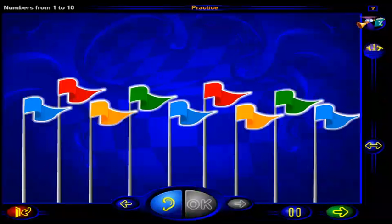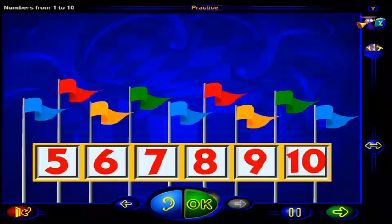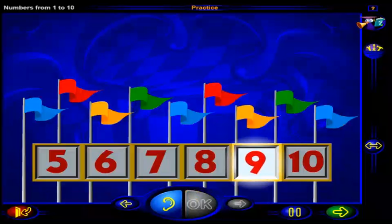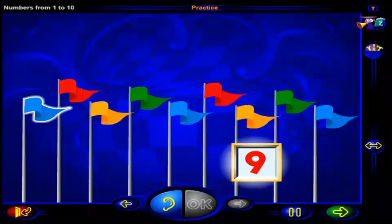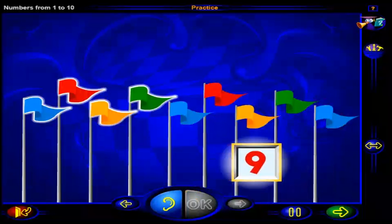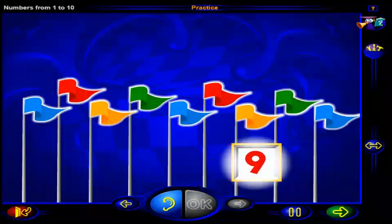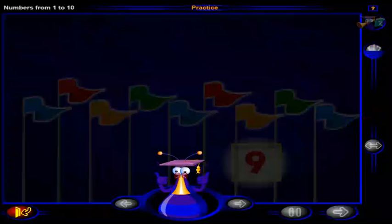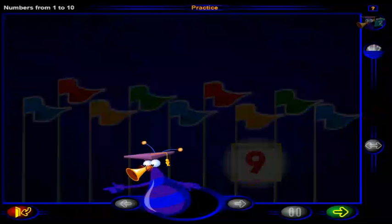How many flags are there? Click on the number, and when you're done, click OK. That's it. There are nine flags. One, two, three, four, five, six, seven, eight, nine flags. And this is the number nine. Good work. You've completed these practice questions. Click here to go to the workout, or click here to return to the menu.